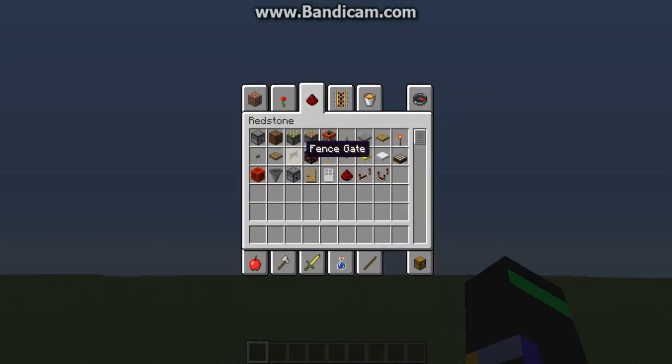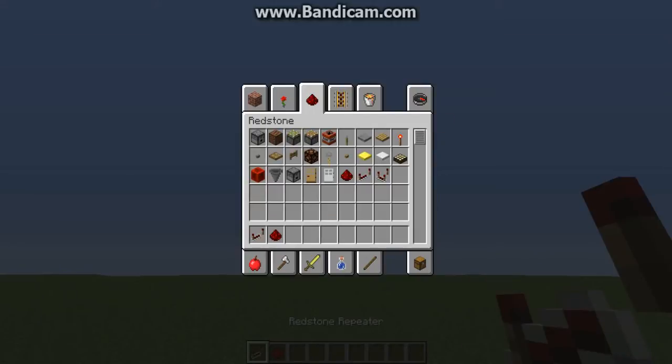So what you're going to need is redstone of course. Redstone repeaters if you want to make them launch at different times. Then you're going to need a dispenser.